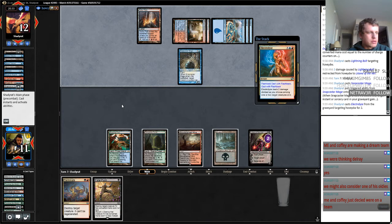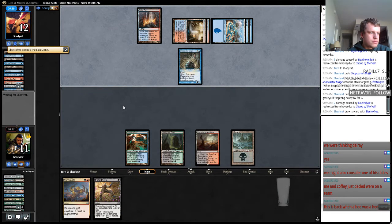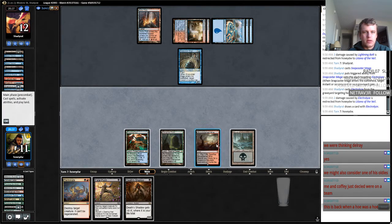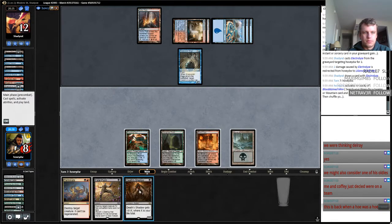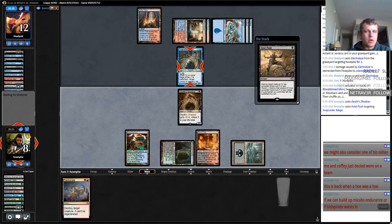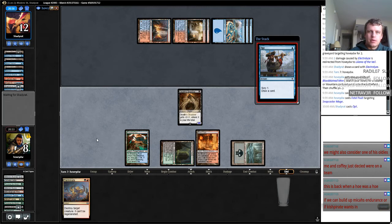Coffey just decided. We might also consider keeping this fetchland around — we're not going to get rid of this thing yet. So now we're going to get rid of this. Because if you ever want to feel like a moron — get your Death's Shadow lightning bolted. I think I'm just going to Push this now. The last thing I want my opponent doing is bouncing this with a Cryptic Command, and I can't block it because he'll bolt my Death's Shadow.